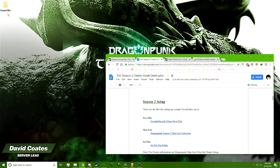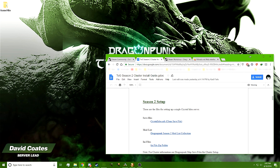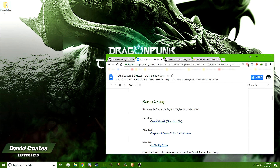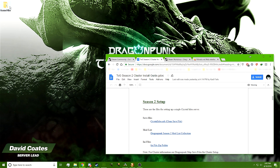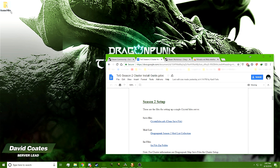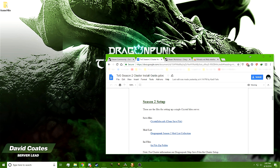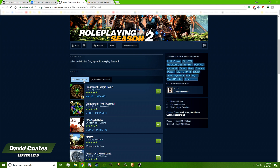Once you come down to the Season 2 setup section, you're going to download the Crystal Isles .art and .ini file zip folders. Download those to a Season 2 folder you created on your desktop. Once those are done, click on the mod collection and once it comes up, hit 'Subscribe to All' so the mods will be downloaded in the background while we do the rest of this.